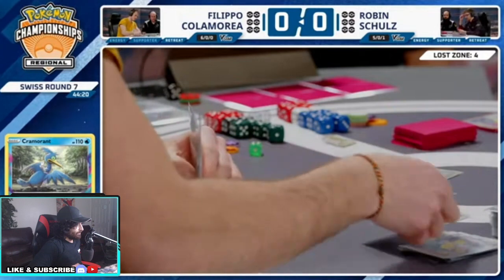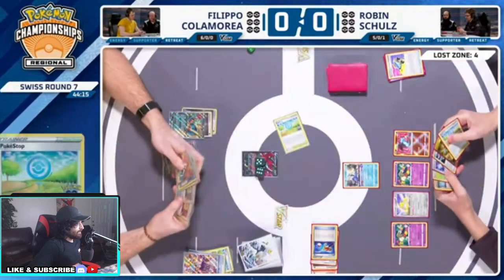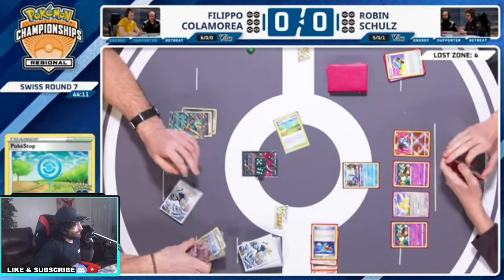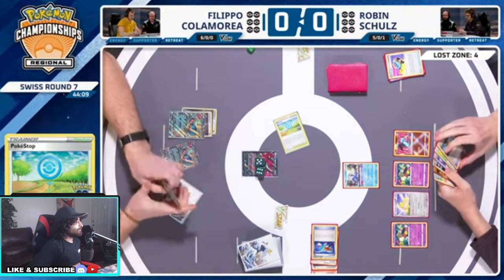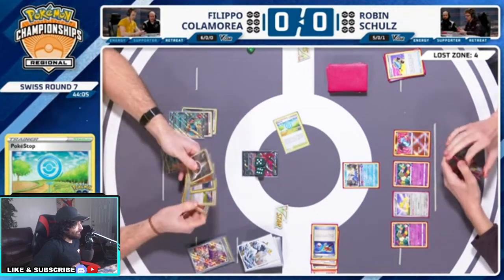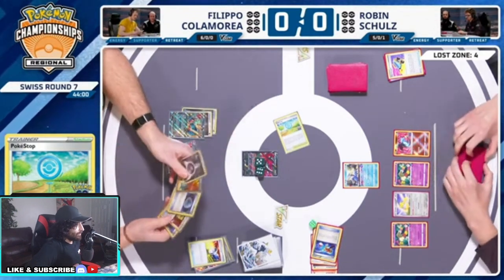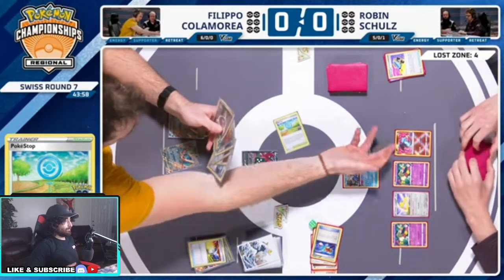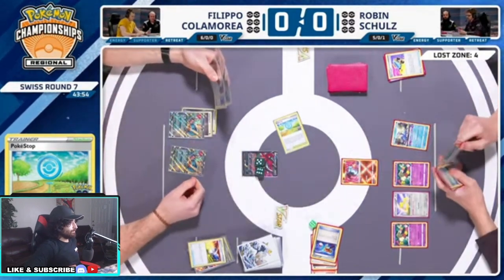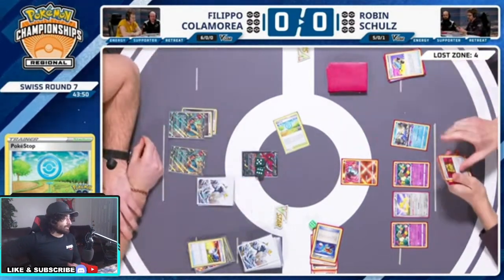There's the Pokestop. We do get a Dark Patch. We activated the Roaring Moon, but we cannot retreat the Galarian Moltres unfortunately. We can't even activate the Roaring Moon — we don't even have any energy. Pokemon captured the Charizard then, but he can just switch it out next turn. Filippo is having a bad time here guys, not drawing into what he needs.